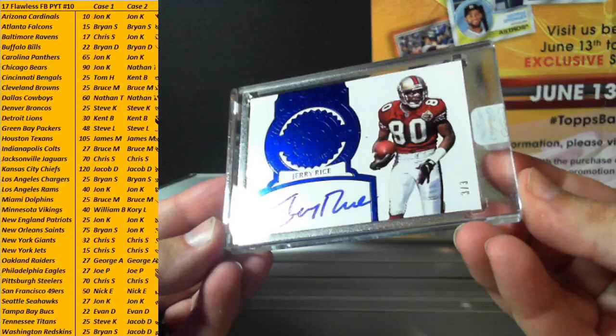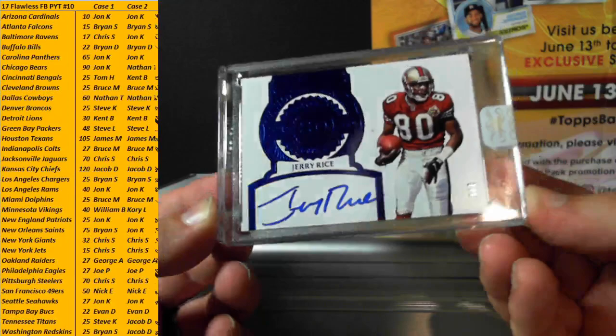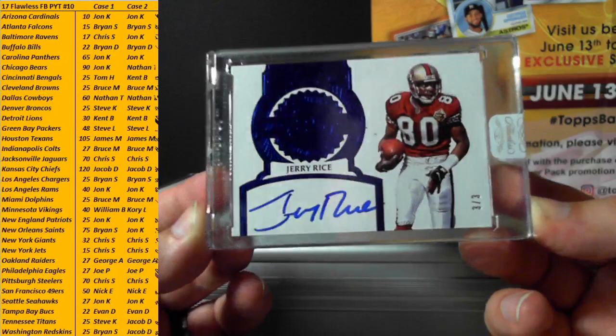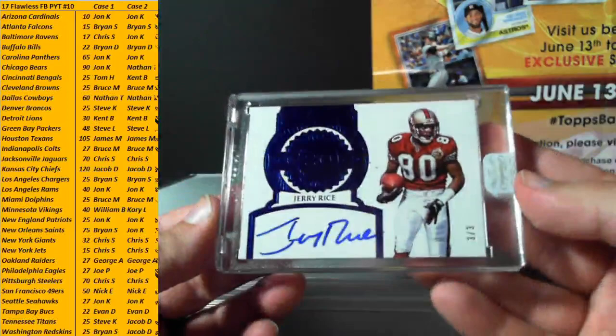Wow — two weeks in a row, congrats Nick! Last week was number 2 of 5, Jerry Rice for the 49ers, 3 of 3 — Retired Numbers. Nick congrats — 3 of 3 Jerry Rice. Last week was number 2 of 5 for Jonathan; this week number 2 of 3, Nick and the 49ers. Monster hit right there, certificate of authenticity — very nice!